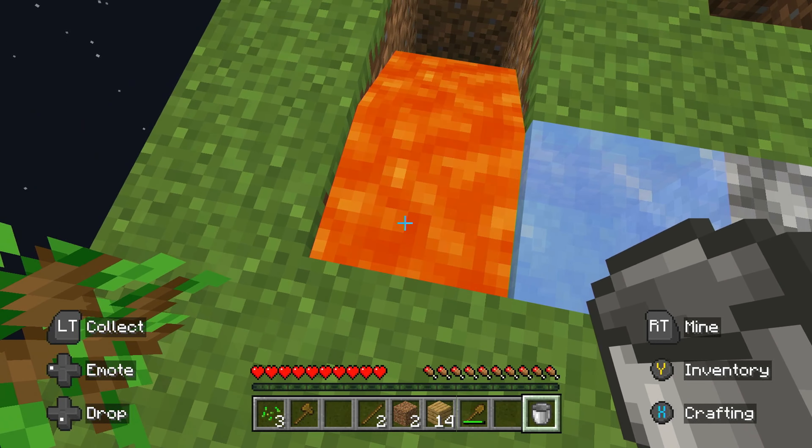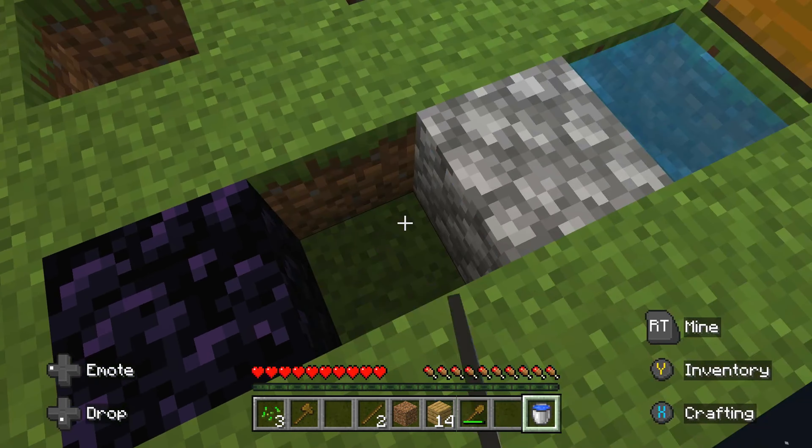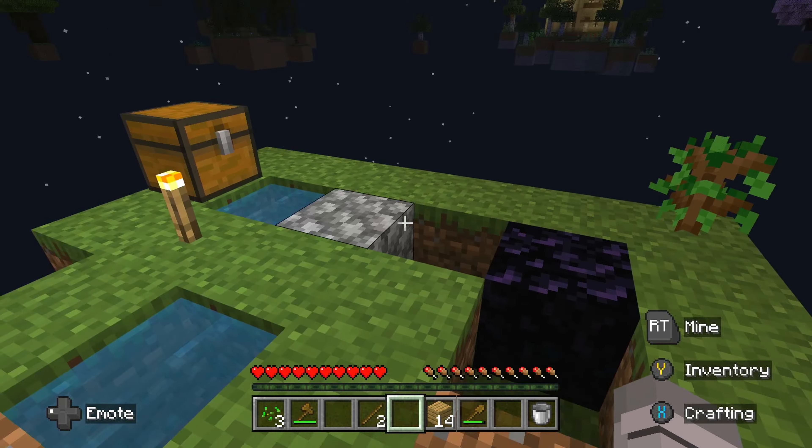Let's just turn this other ice into water. Oh, would you look at that — we got some obsidian! Nice. So we don't have lava anymore unfortunately, we ruined it.